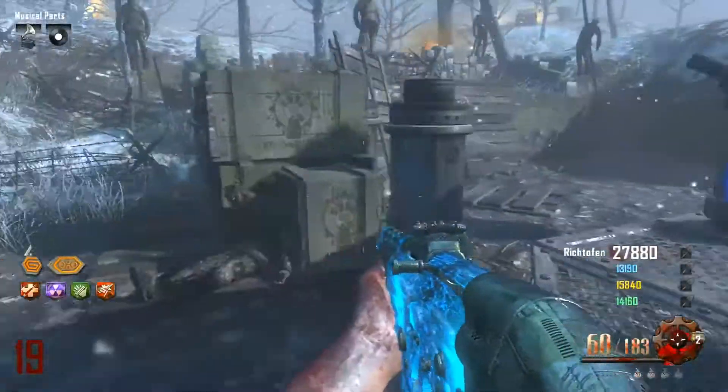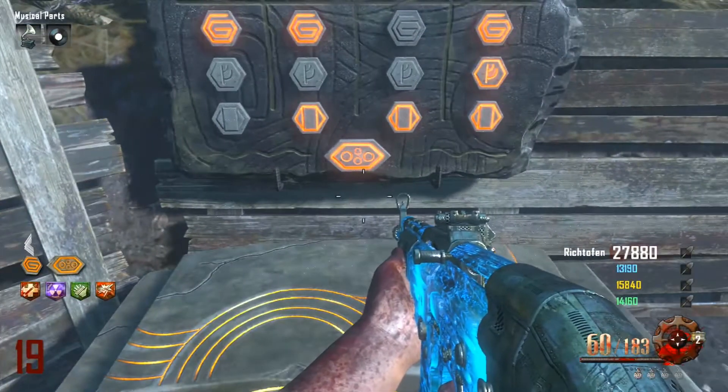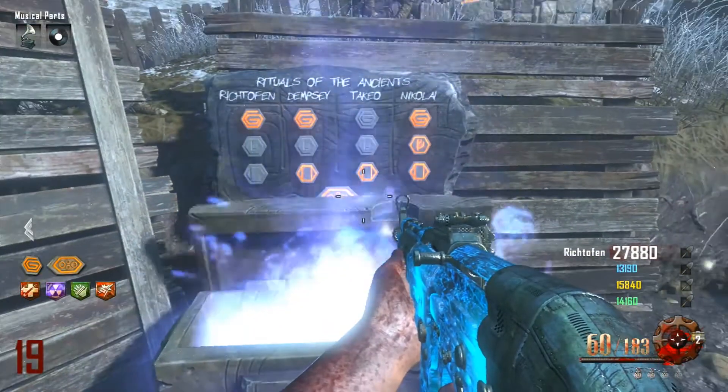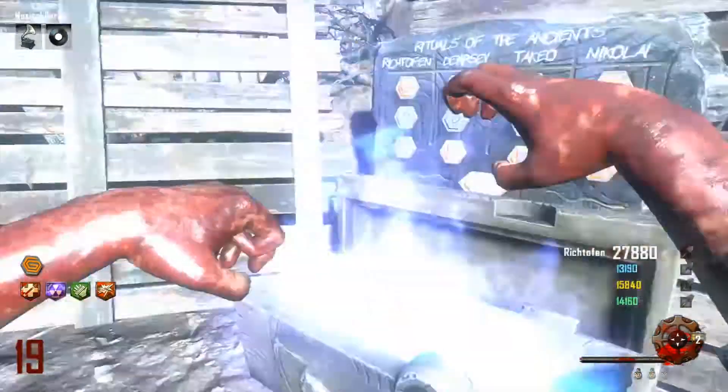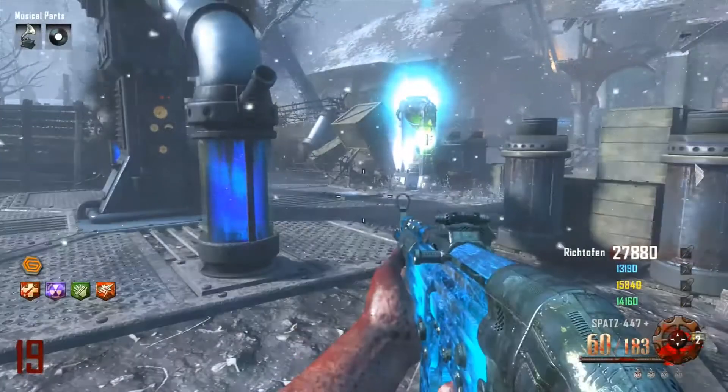One is right next to Jug, one is right between Jug and the excavation site, and one is right in front of the church. The fourth one I really don't know where it is — I forgot — just search around the map, you'll find it. Anyway.